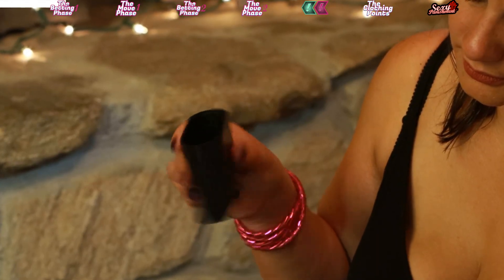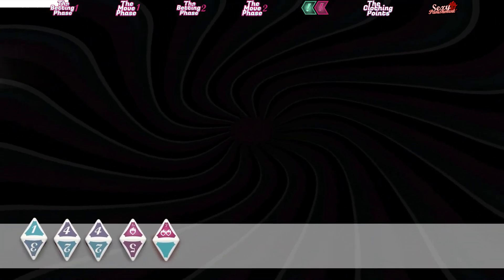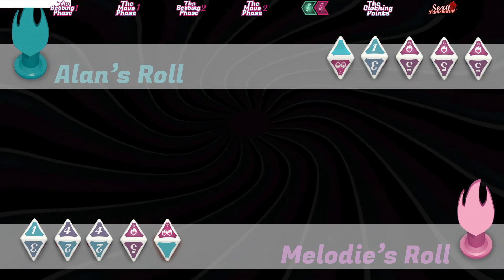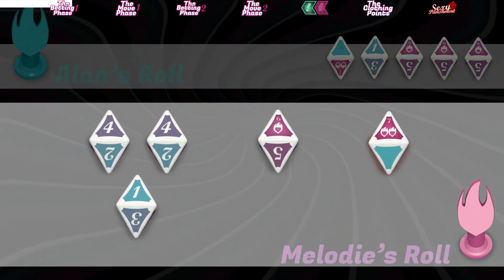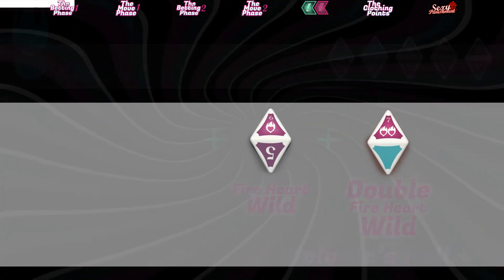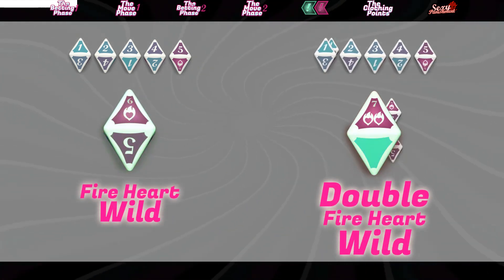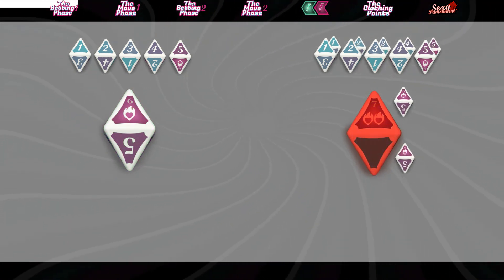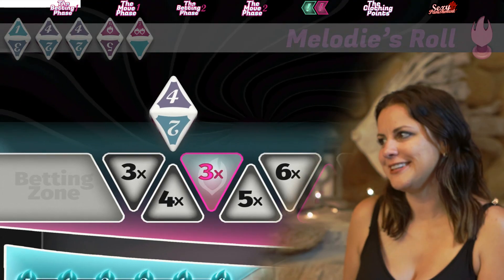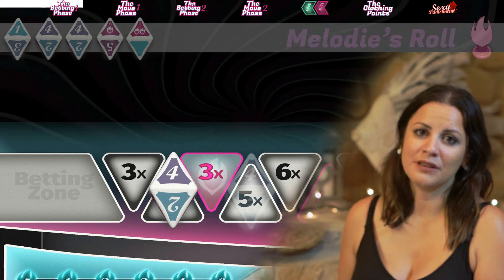Both players use a shaker cup to roll their dice behind the divider. Make sure your partner cannot see your roll. I will go first and count up the dice that I have rolled. I will try to determine how many of one particular face value is rolled between both of us, keeping in mind that I don't know what Alan has. In this particular roll, I have five fours and four ones. Remember that each fire heart is a wild and can be counted as any number. One fire heart counts as one wild and one double fire heart counts as two wilds. You cannot bet on a double wild, however — you can only bet on single wilds. A double wild counts as two single wilds. I believe that there are four fours between the both of us. I am starting out low because I already know that I have five fours just by myself. This way, I can comfortably raise whatever bet Alan places again.